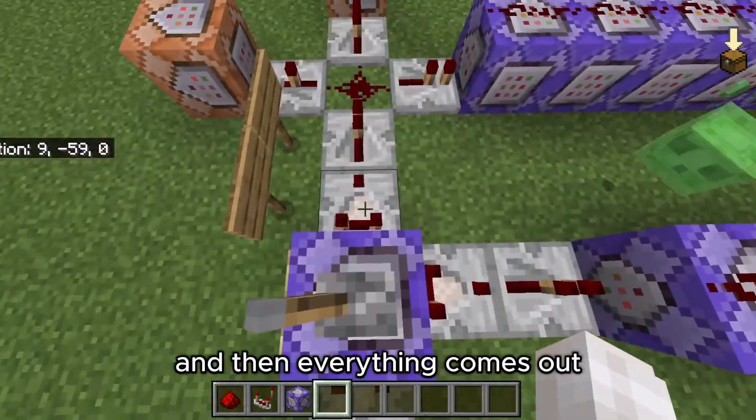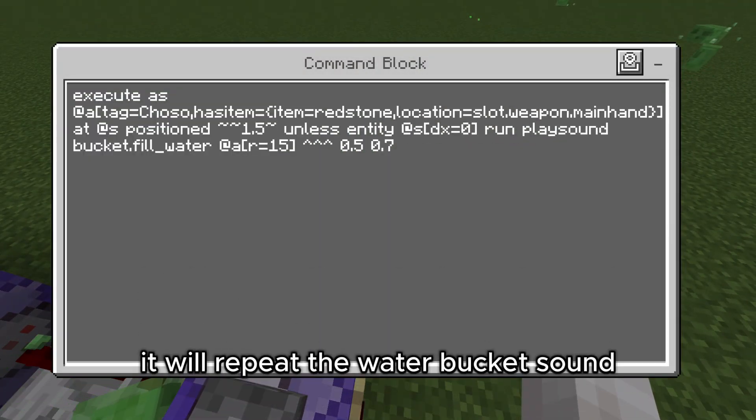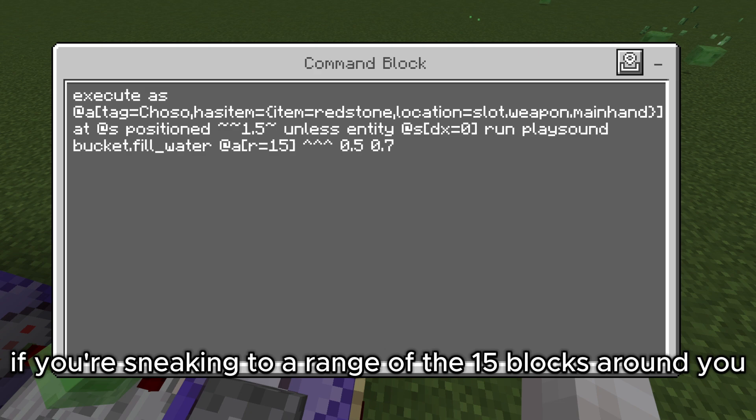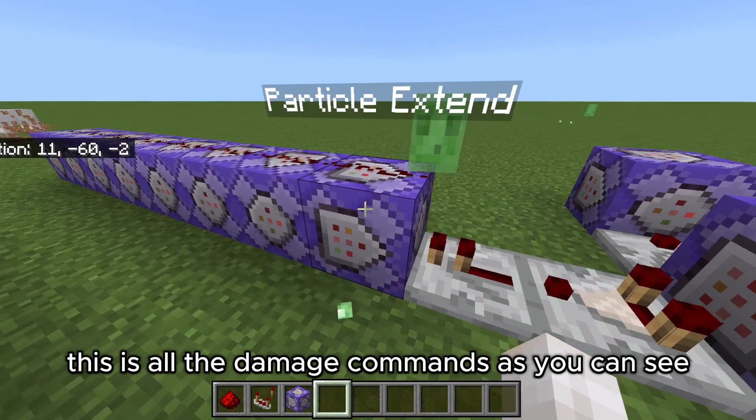If this is running correctly it will repeat the water bucket sound. If you're sneaking, it damages within a range of 15 blocks around you — these are all the damage commands.